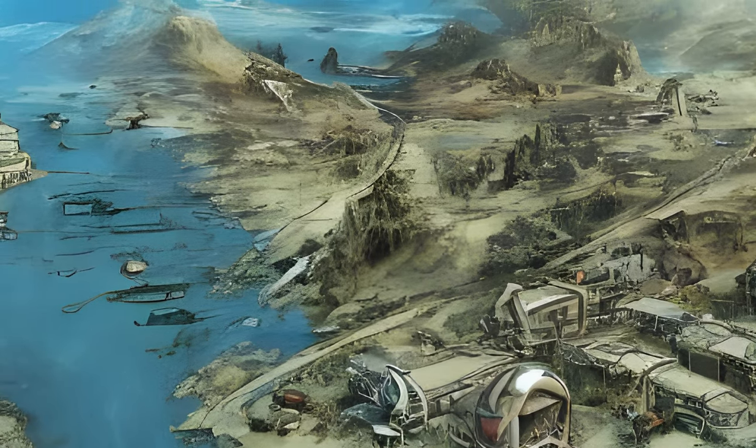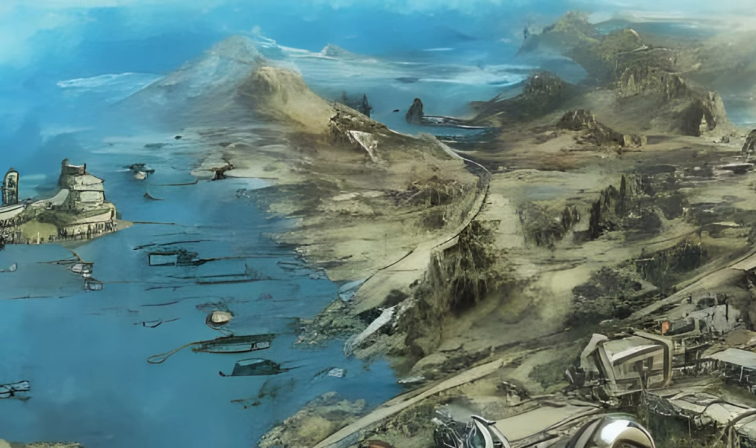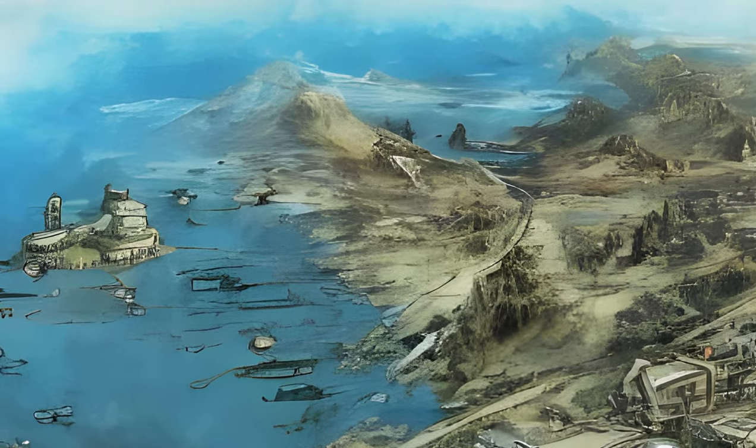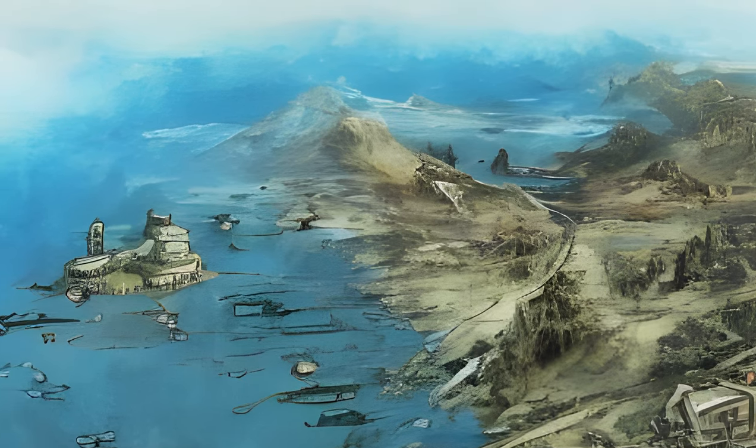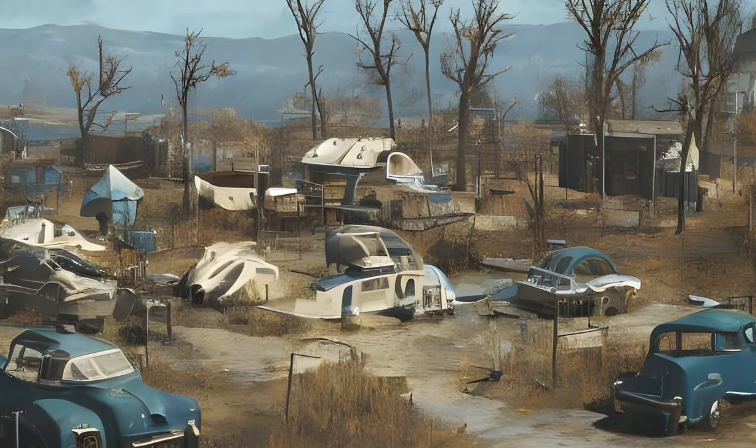Rayburn Point, Red Death Island, Rock Point Camp, Rope Bridge Complex, Ruined Church, Ruined Radio Tower, Southwest Harbor, The Nucleus, Nucleus Command Center, The Vessel, Vim Pop Factory, Waves Crest Orphanage, Wind Farm Maintenance, Zephyr Ridge Camp.